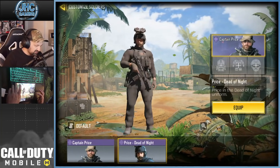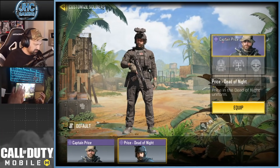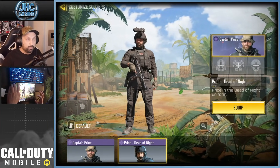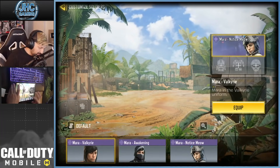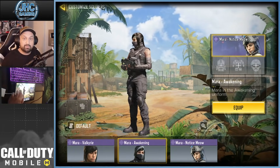Captain Price — I got the OG and I got the Dead of the Night. But I don't have the other one — what's the name? It wasn't a Lucky Draw with the chopper, the legendary chopper. Alex — we only have one and it's a brand new skin from the new season pass. Mara — I have a few. I think that one's my favorite now, the one from the new battle pass.